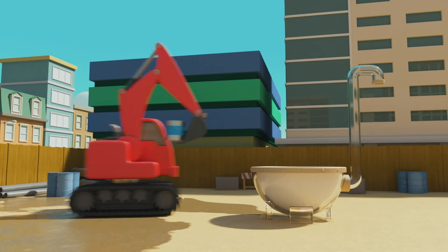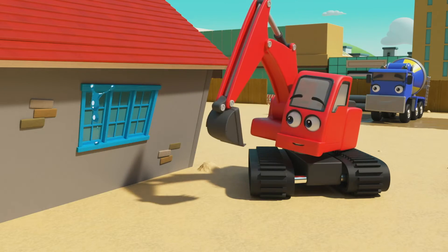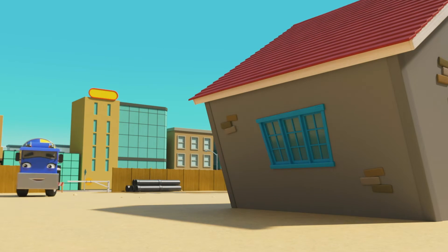Next up is blue. They mix it up, CJ collects the paint and gives it to Diggly. The windows are blue. Nice work, Diggly.